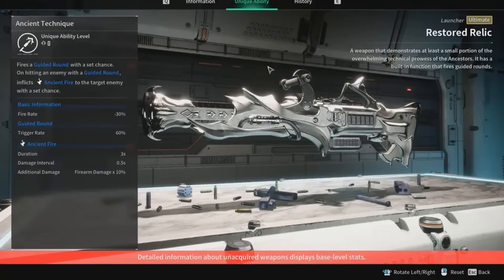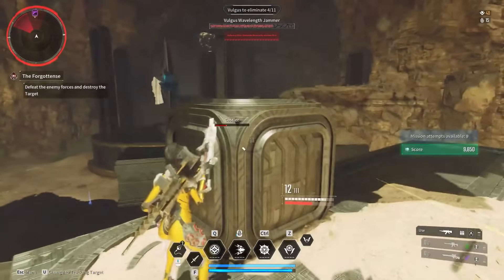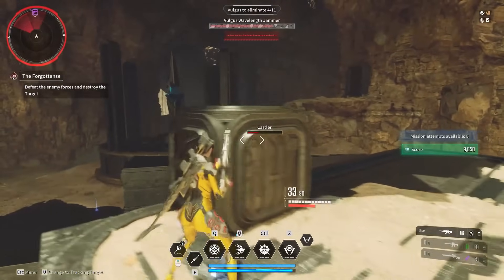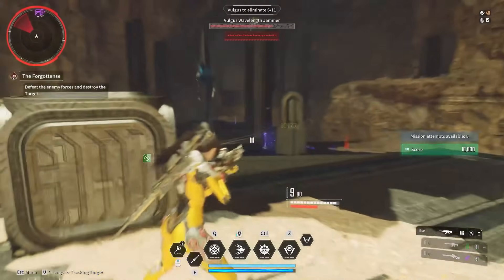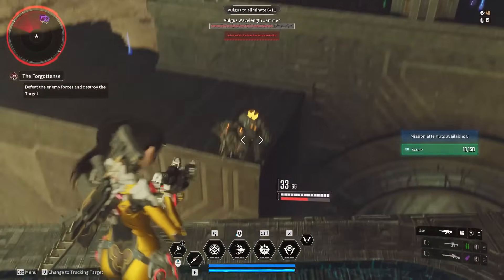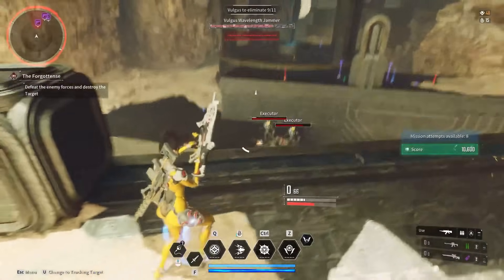At number four, we have the Restored Relic Ultimate Launcher. Its Special Ability, Ancient Technique, fires a guided round with a set chance, and on hitting an enemy with the guided round, inflicts Ancient's Fire to the target, which deals firearm damage over time. It's basically a very big grenade launcher with a massive AoE effect with fire that deals a bunch of damage, so it pretty much works with any character.